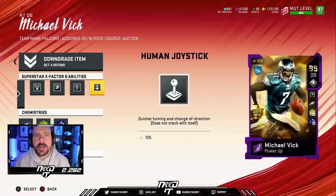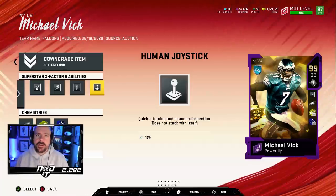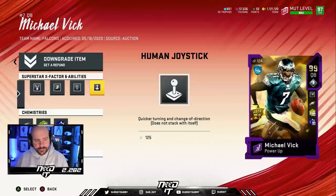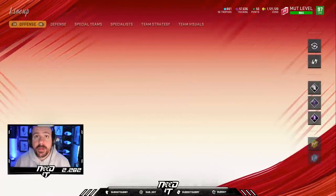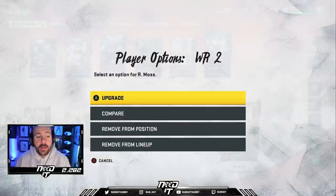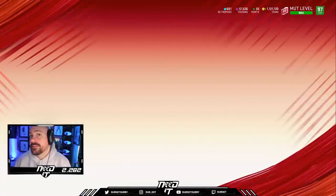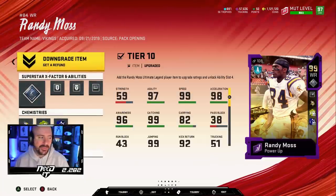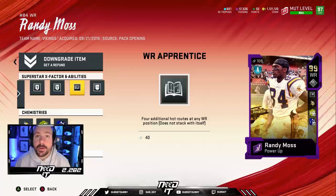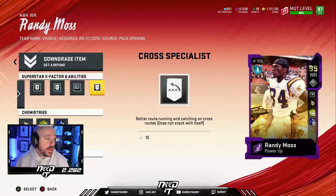Human Joystick just makes him that much crazier in open field — harder to tackle, easier to make highlights. That's why they watch. I keep my wide receivers with their abilities because when the abilities are activated, wide receivers are just absolutely insane. We don't talk about them enough because the run is the meta this year. But the wide receiver abilities are insane: Streak Specialist, Post Specialist, Wide Receiver Apprentice because I don't have Hot Route Master, and Cross Specialist.